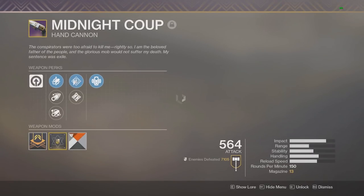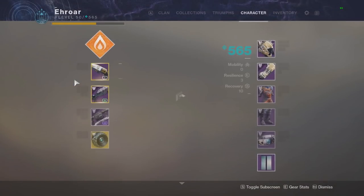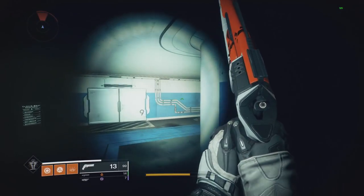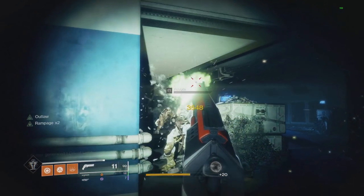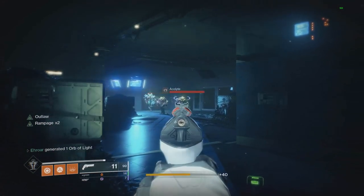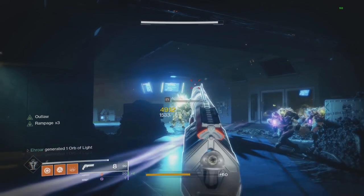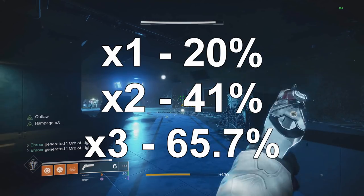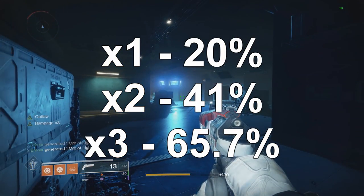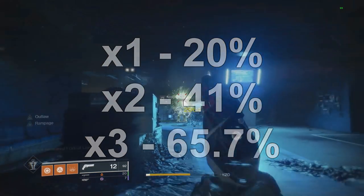The first perk we're going to look at is Rampage. I'm using the Midnight Coup to show off this perk. Rampage is when you get a kill it gives you increased damage and it stacks up to three times. Without Rampage I hit a base number; times one I hit 3548; times two I hit 4184; and times three I hit 4912. Breaking down those numbers: times one is 20%, times two is 41%, and times three is 65.7% — actually one of the highest single buffs in the entire game.